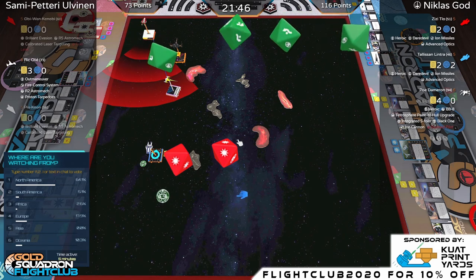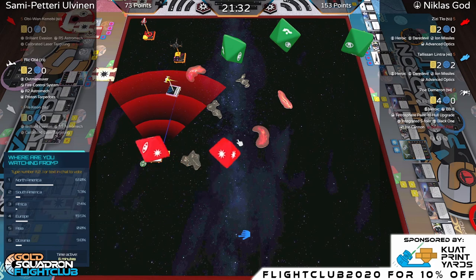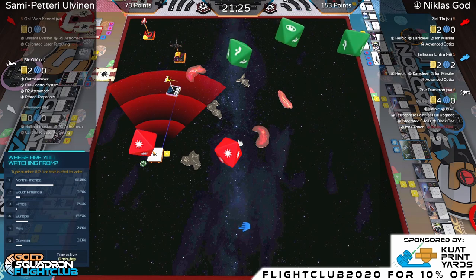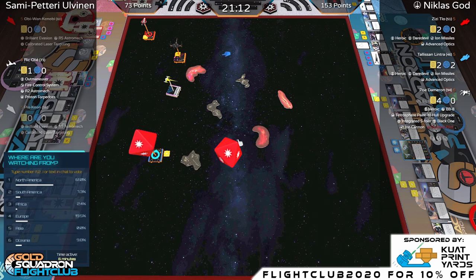Another two hits coming in — Ric is down to one hit point. Just five-straight buddy, time to head back to Naboo. I think Ric can at least get this turn without attacks against him. But Poe could just talon-roll to the left and fire — he's stressed though, so he'd use his ability.